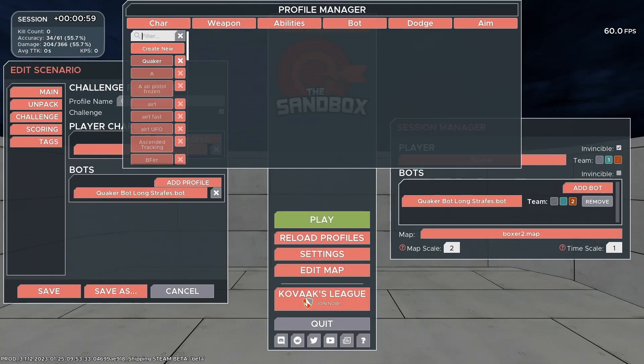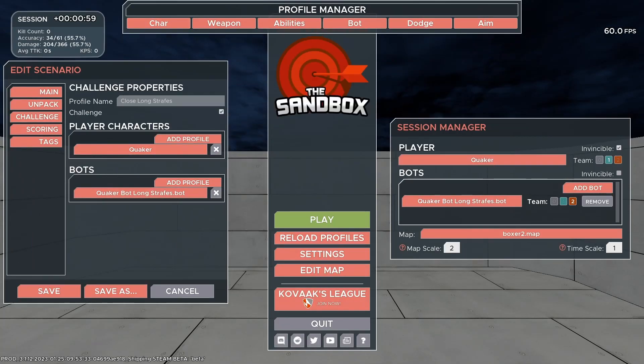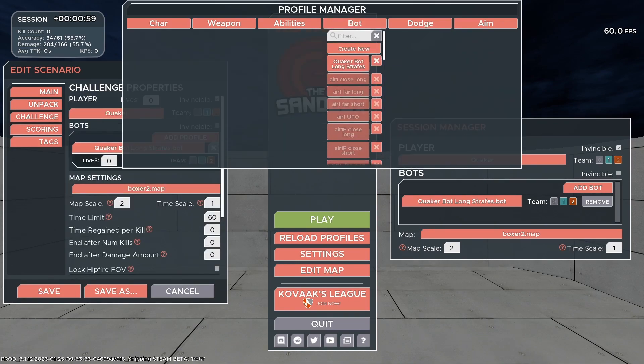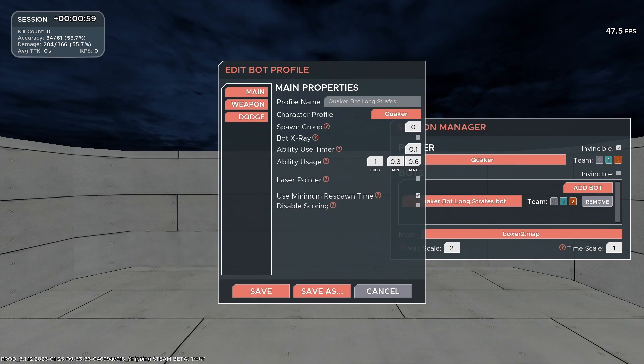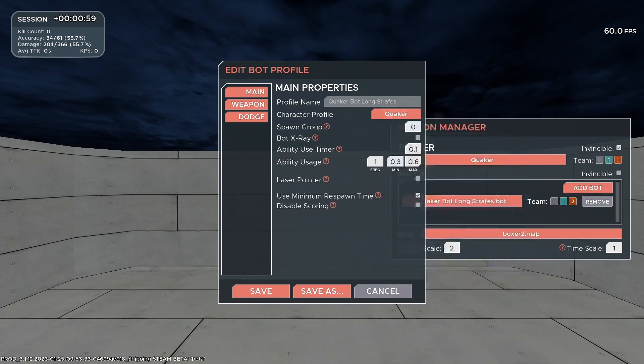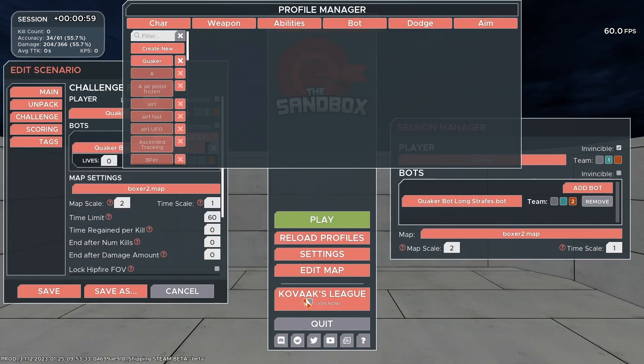Go to Character. You can also find out the character by going to Scenarios, then Quaker Bot Long Strafes, and it will tell you the character profile. For this one it is Quaker, so we know to edit Quaker to change the bot.